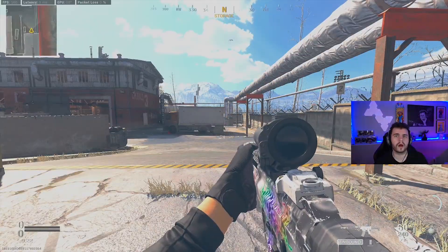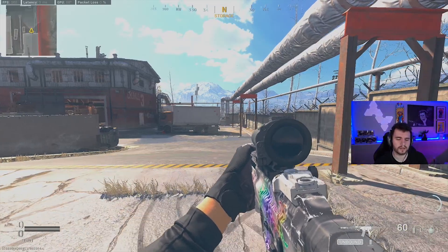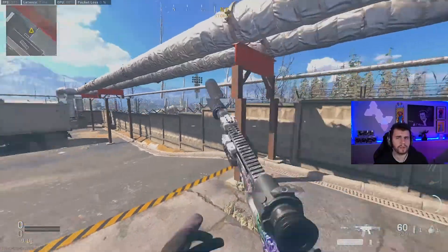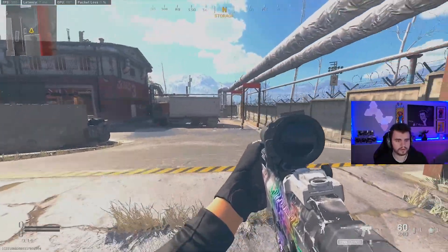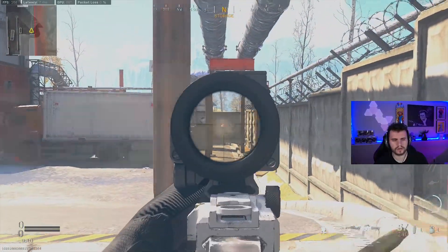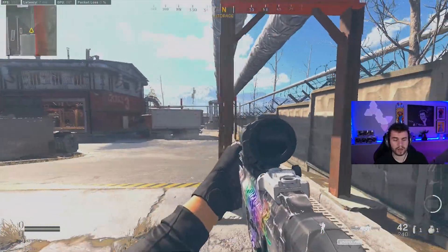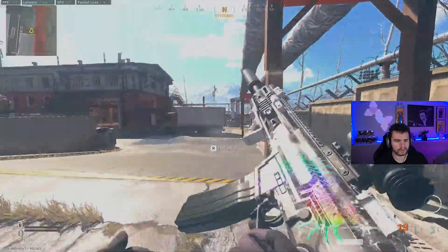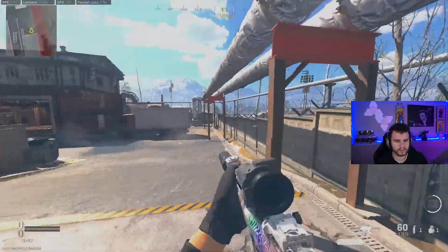The first gun on the list is the Kilo. This gun has been rising in popularity for about the last month — it's a very consistent gun. A lot of people don't like it because it's got a slightly slower fire rate, but look at how accurate this thing is. I'm hardly controlling the recoil at all. As soon as you slap a VLK on it, it doesn't jump at all.